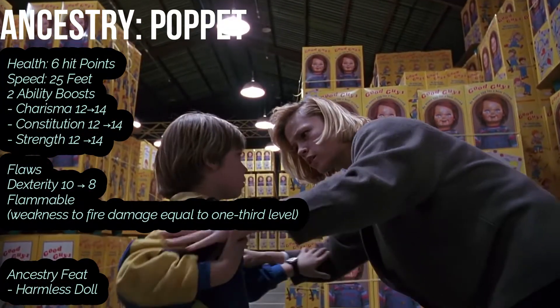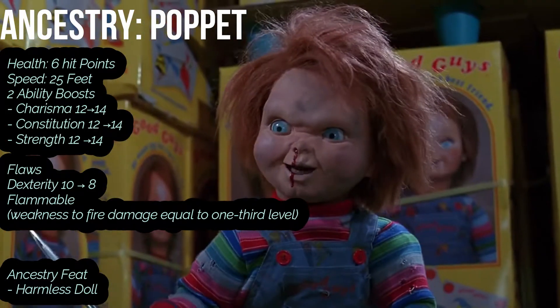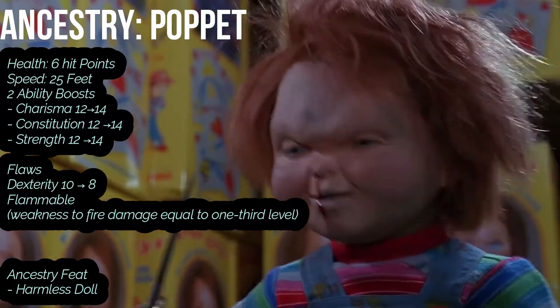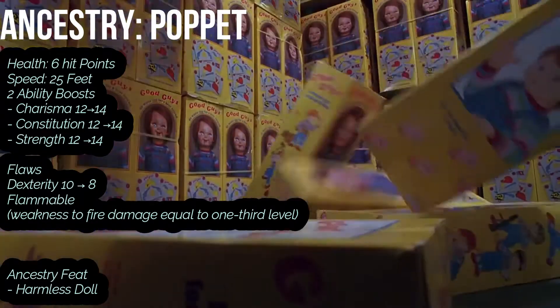We get 6 hit points. We're size Small. We get 25 base movement speed and darkvision to see in the dark. We get a +1 against saving throws against death effects, disease, and poison, as well as saving throws against effects that would give you the drained, paralyzed, or sickened conditions. You're a toy — you don't really need to worry about that kind of stuff.